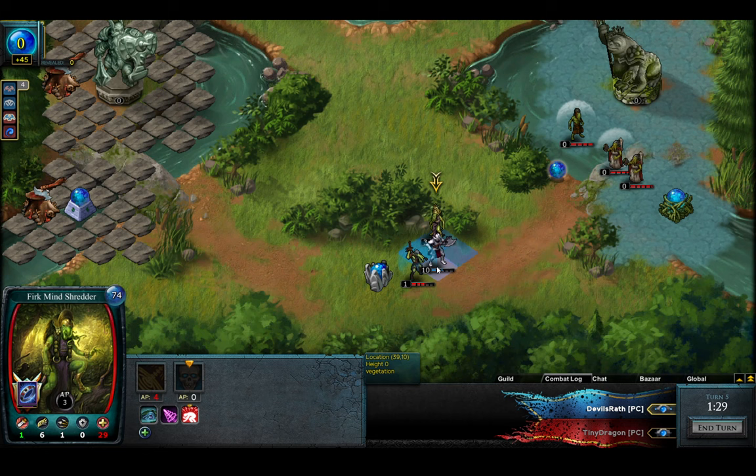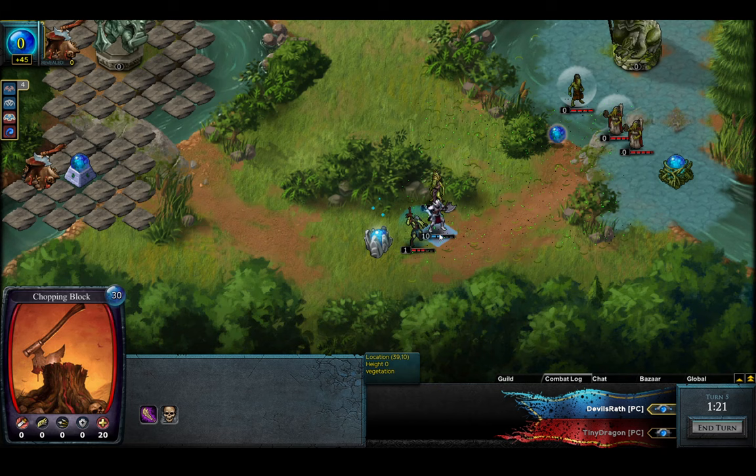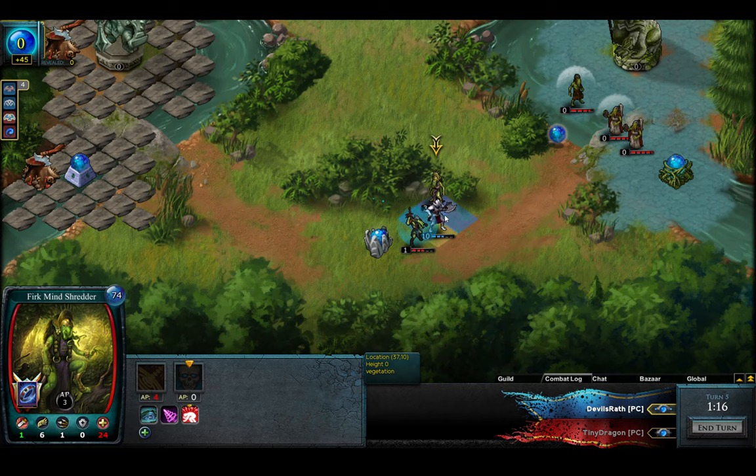The Shredder is at 29 HP. So this is the champion that will take the double Chopping Blocks. He plays it again — look at the heal. He took two, but he heals for six. And now he should have this kill. Fourteen — yeah, exactly. Perfect kill.